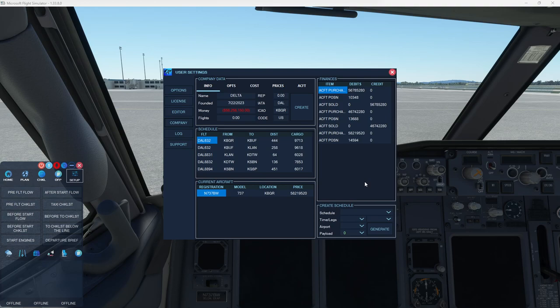For example, there are several great simulated career programs out there, but if you don't get hired for the company that has the aircraft you want to fly, it can be somewhat restrictive. So I've tried to find the best of all of them and implement it here to give you realism but also flexibility. As you can see, I created a company called Delta Airlines. It was created just yesterday, but I'm already $58 million in the hole.